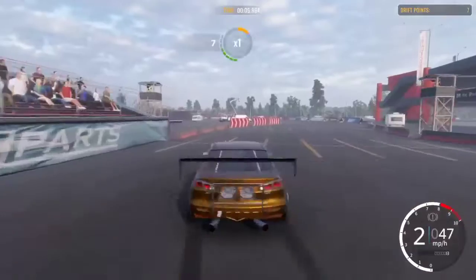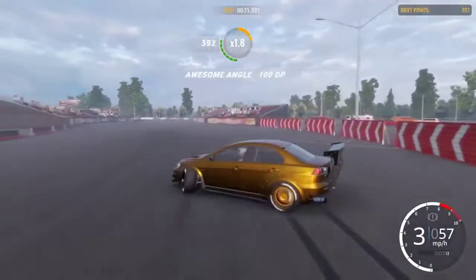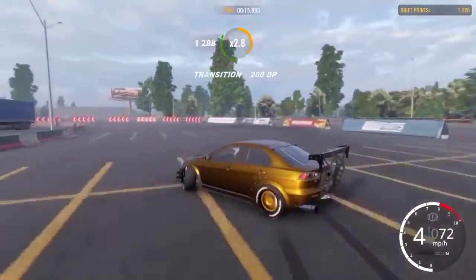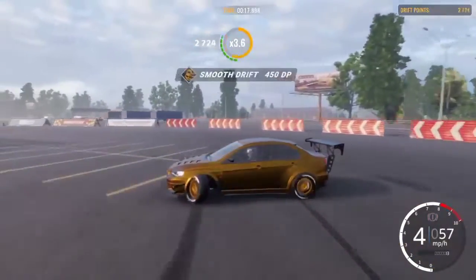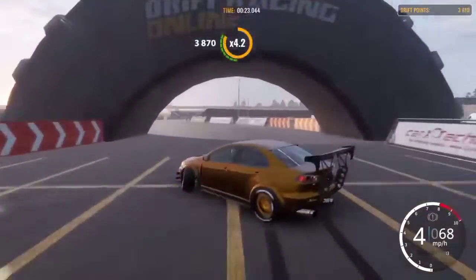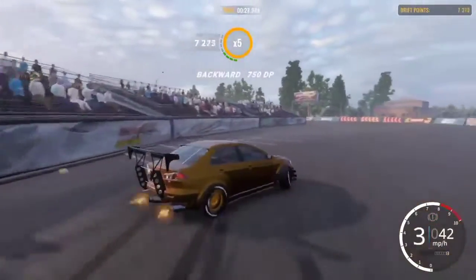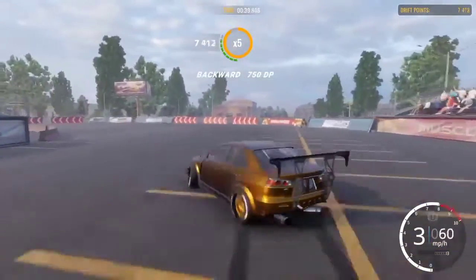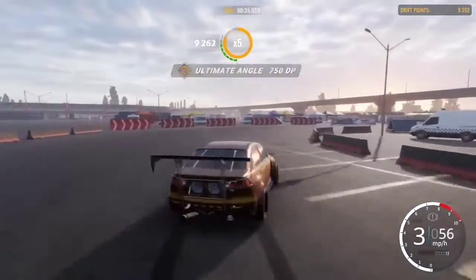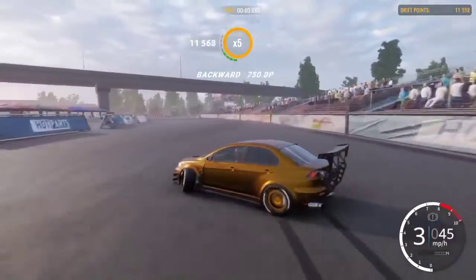So as you guys can see, we got the Evo 10 here — sliding and gliding. I thought this car was broken at first, but actually it's not broken at all. It's a hidden gem. It even does reverse entries. A little slight reverse entry right there, that's crazy. It does reverse entries, 360s. It's a pretty good car.